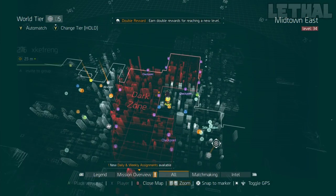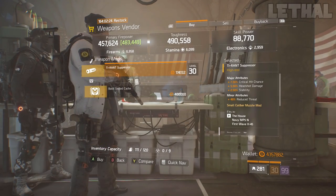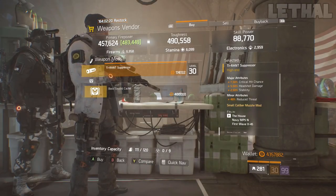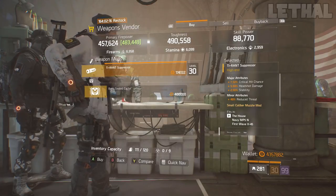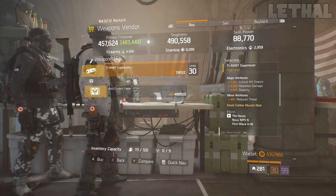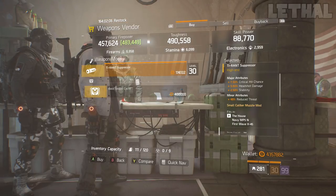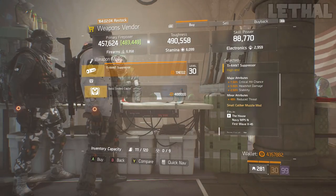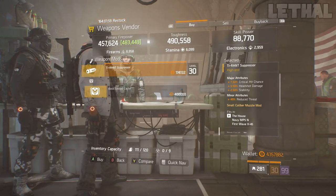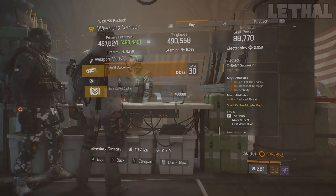The final open world vendor you guys want to check out is the Crypt, and what he is actually selling is a pretty nice Tyrant Suppressor. What it comes with is 7.50% critical hit chance, 5.50% headshot damage, and 2.50% stability. Unfortunately you are missing critical hit damage, but it's not that big of a deal. If you are going for mainly critical hit chance and you roll this on an SMG with a lot of crit chance already on your gear, it's not going to affect you that much. You can only use this on SMGs, so if you are interested, check out the Crypt Safehouse.